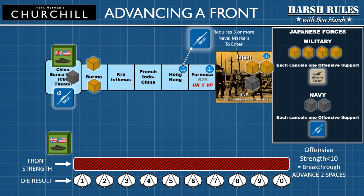The Japanese will also deploy their naval units, represented by gray cubes, to stop the Allies. Japanese Imperial Navy units automatically remove one naval support marker from the Front's theater box. The Pacific theater requires a great deal of naval support to cross the many amphibious spaces to reach Japan. Therefore, losing just one naval support marker can reduce the naval support level below the requirement of three and stop the Front from advancing.